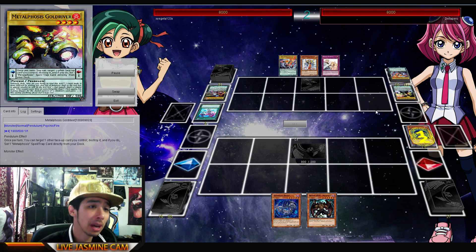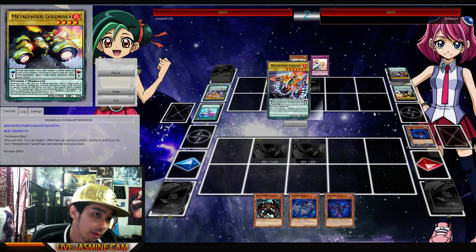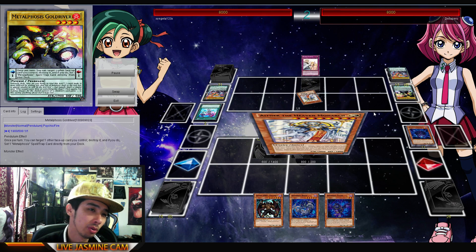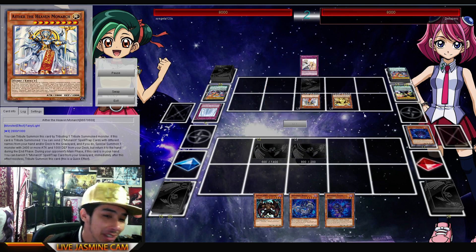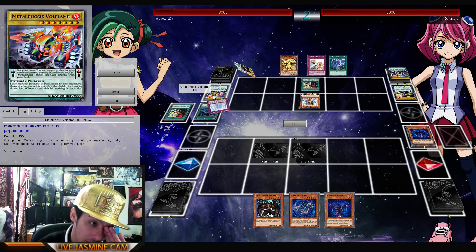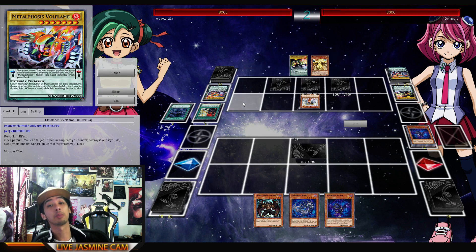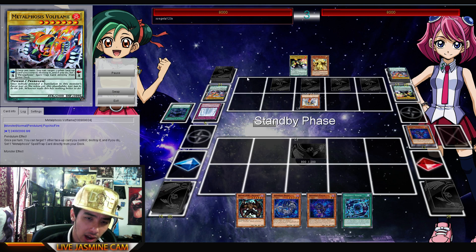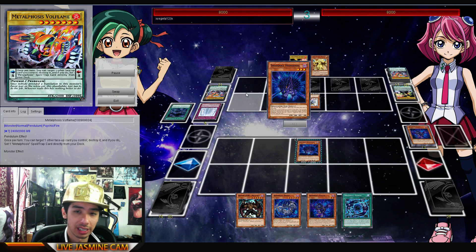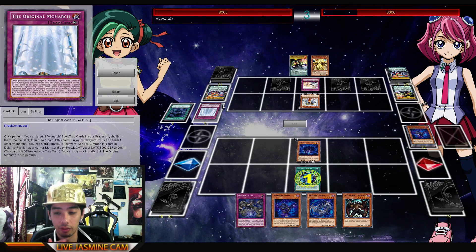Going back to the other effects on the Metal Phosis monsters — we have the Gold Driver. Its effect is that once per turn, target one other face-up card you control, destroy it, and you can set a Metal Phosis spell or trap. So they have really great effects — it almost reminds me of the Ignites. And obviously Dallapro's build combined the Ignites, the Metal Phosis Ignites, and the Monarchs. Very, very good mix-up. Like I said, I'll give you guys the deck profile very soon.